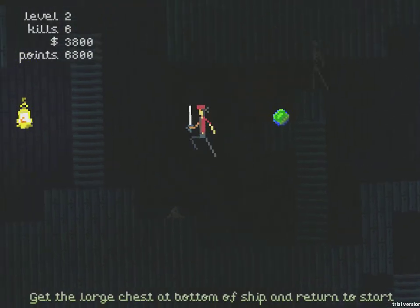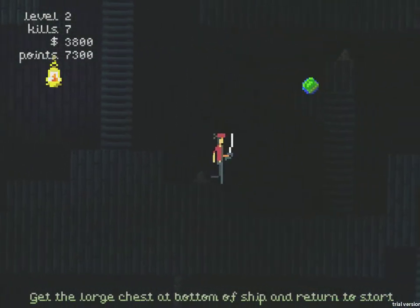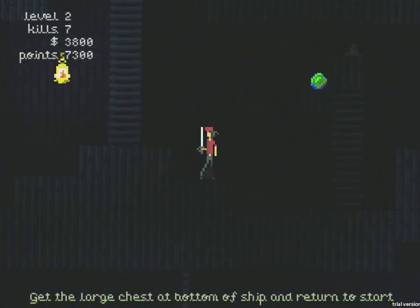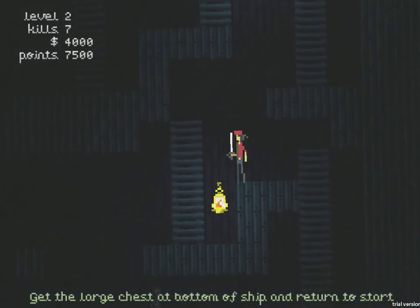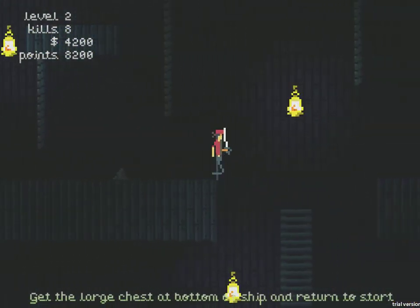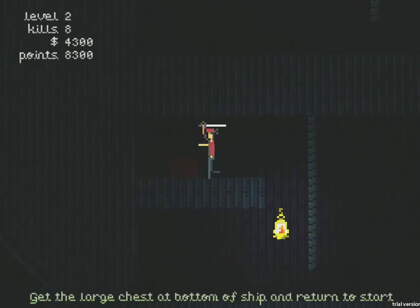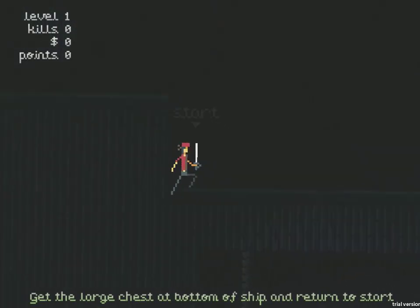Can I get up there and get that stuff? You can't look down, so you're taking a chance when you fall like that — just hold your breath, cross your fingers and go. This level is definitely a lot bigger than the first one, a lot more going on. At the bottom of the ship I just need to find the big treasure chest. And there you go — I'm back to level one, zero kills, zero dollars, zero points.